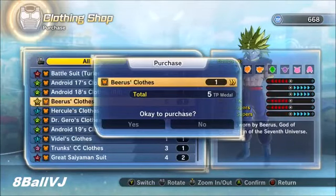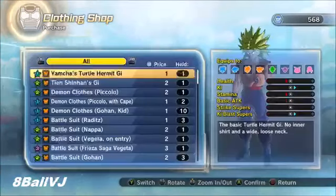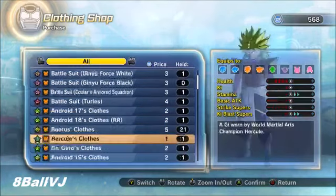Buy Beerus clothes with your TP medals that you just got, because Beerus clothes give you the best chance to get those level 6 QQ bangs. You can buy about 20 - that's fine. When you do at least about five Expert Missions, 20 should not hurt your pockets.